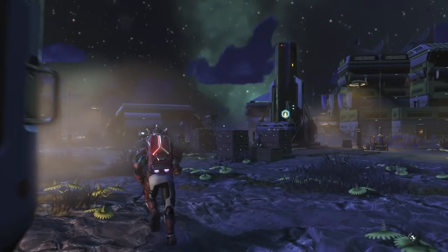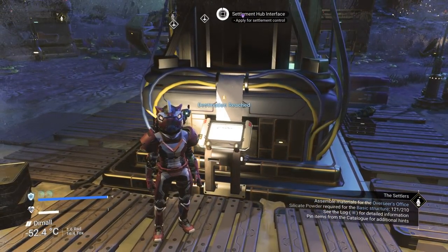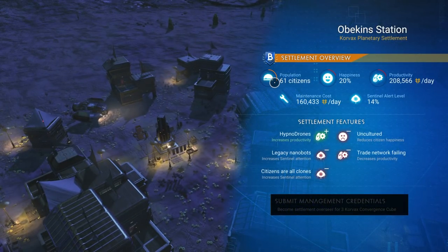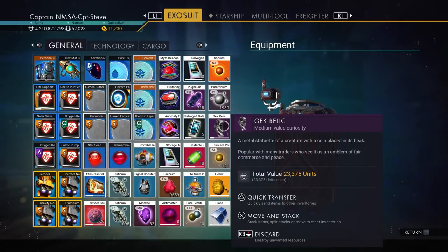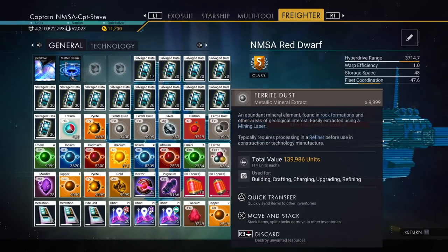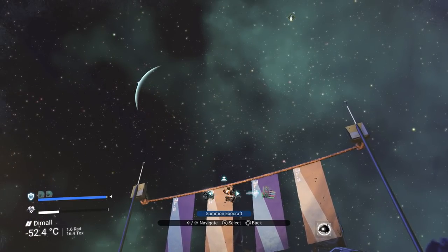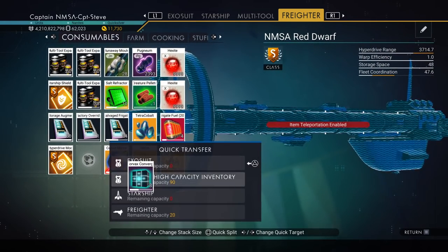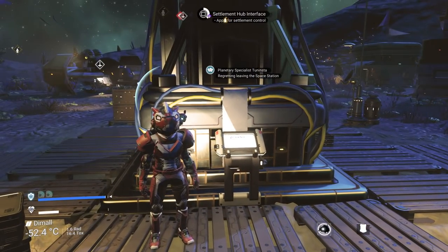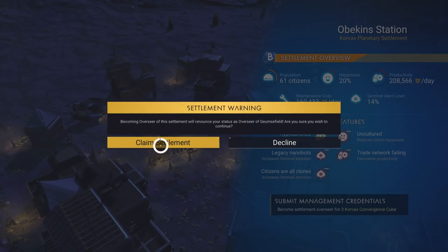Landing right in the middle of town - the captain has arrived! I like the mix of tech, wood, stone, and metal in these structures. It's got 61 citizens and 20% happiness - this hits all the things I was hoping for! Let's call in my freighter and check for Corvax convergence cubes. Yes, I've still got them on the freighter! We can now claim this settlement. Yes, we want this base - it's awesome!